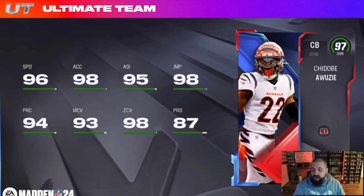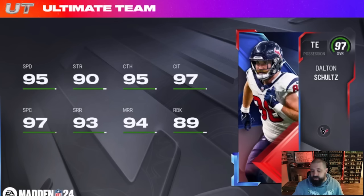Chidobe Awuzie gets a 96-speed corner with 98 zone and 93 man coverage — abilities still to be confirmed. Dalton Schultz is a 95-speed tight end that might be a bit slept on — catch ratings are good, especially catching in traffic, route running is good enough, and he has 89 run block if you like to run the ball. Very well-rounded tight end card, worth a look. He can get up to 97 speed on any theme team because he gets all 32 NFL team chem.